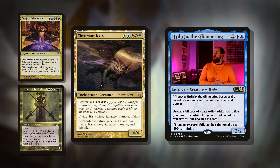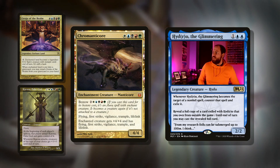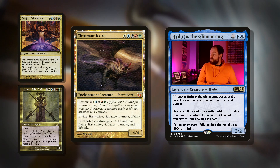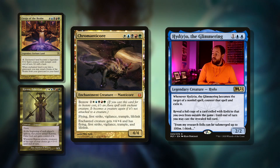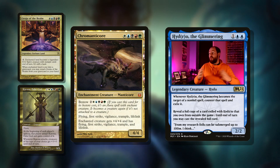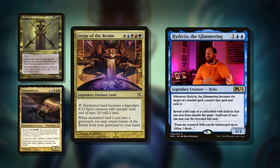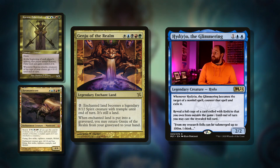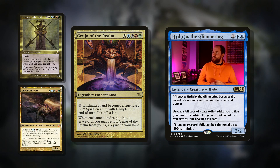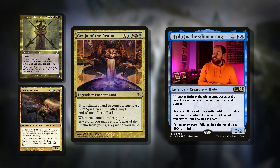Then we've got Chrome Manticore: five mana for a four-four with bestow at seven mana, which means you can cast it as an aura onto a creature giving flying, first strike, vigilance, trample, and lifelink. Put that onto our commander — a seven-seven baseline with all those abilities — and then we can buff it even more for tons of damage. Then there's Genju of the Realm, playing into the spirit tribal and Kamigawa references: five mana enchant land, legendary. Pay two to make the enchanted land a legendary eight-twelve spirit with trample until end of turn — it's still a land. Whenever the enchanted land is put into a graveyard you may return Genju of the Realm from your graveyard to your hand. It fits so flavorfully and it's just so cool.